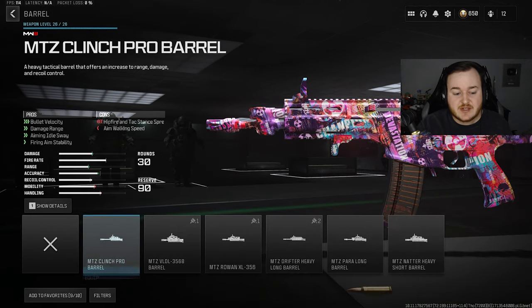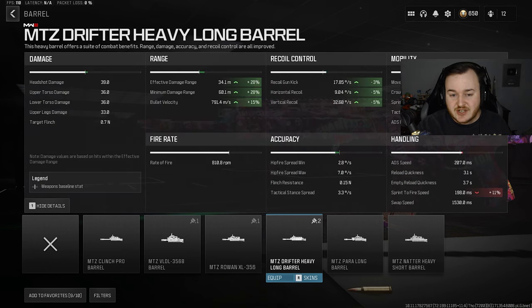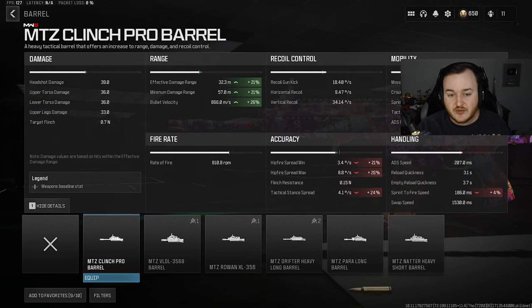Jumping up to the barrel, we're adding on the MTZ Clinch Pro Barrel. In my opinion this is the best barrel for the MTZ-556. People could argue the Drifter Heavy Long Barrel is good too — yes, you get more damage range and some recoil control — but with the Clinch Pro Barrel you're getting firing aim stability, a faster bullet velocity, and the damage range difference is only about 7%, nothing too crazy. The effective damage range boost of 21% means this thing is going to delete people at any range.